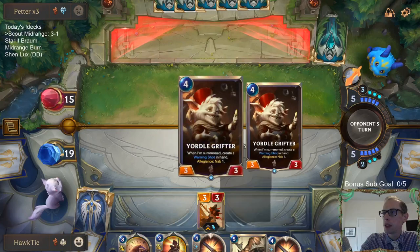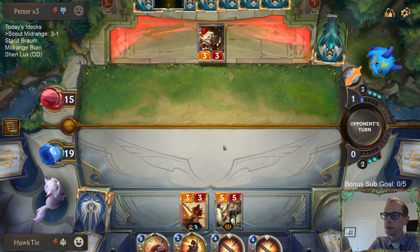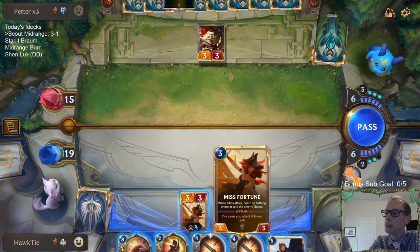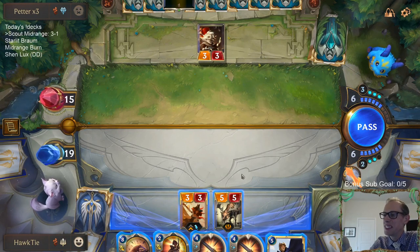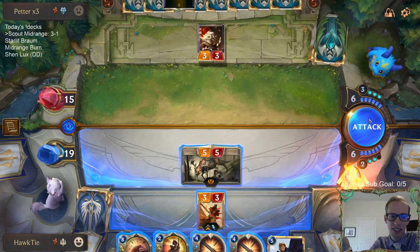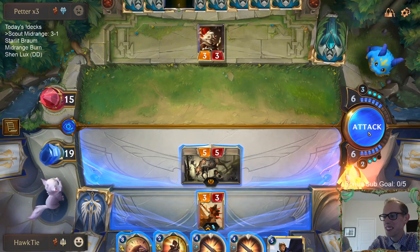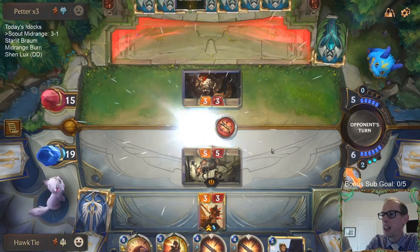It definitely seems like they have Pilfer Goods. I can use Unyielding Spirit this turn — but now I want to play Quinn! But I also want to just go straight to attacks because of Sejuani. Alright, I'm going to attack. You can definitely play two Warchefs instead of the third Riposte. Riposte is pretty expensive — it doesn't really need to be a three-of. GG.